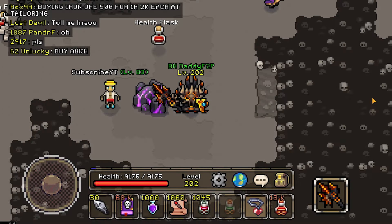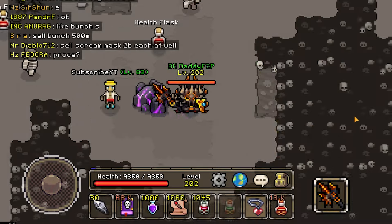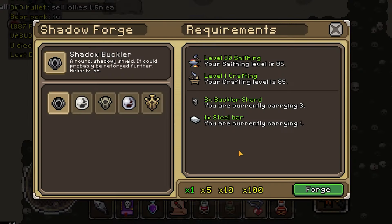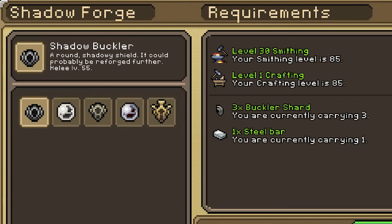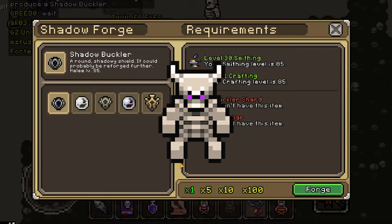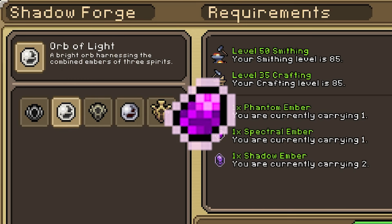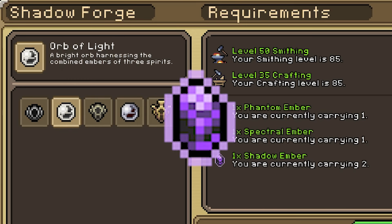Before we get into that, we must first understand a special crafting recipe in the shadow dungeon. This purple crafting stone here allows you to craft 5 unique items and equipment. The first is the shadow buckler — so long as you have level 30 in smithing, you can craft the buckler with 3 buckler shards and 1 steel bar. You can get these buckler shards easily as a drop from nearby shadow fiends. Next, if you have level 15 in smithing and 30 in crafting, we can craft the orb of light from combining a spectral amber, a phantom amber, and a shadow amber.